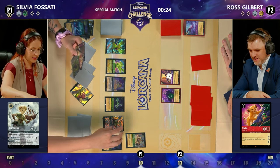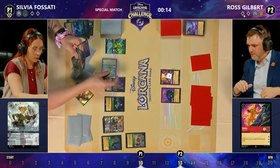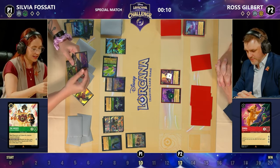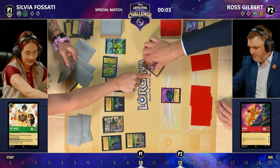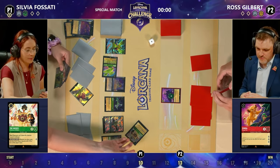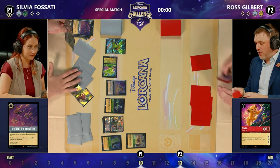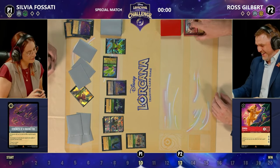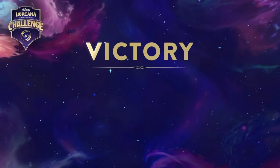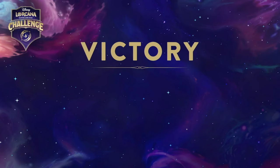The Muses enters the board for Sylvia — so many cards she's starting a second row. We are so close to the end of the game. It's going to sing Strength of a Raging Fire, removing the broom — definitely the right decision, as that would enable another draw for Ross. The Muses bounces the Maleficent back into Ross's hand. Ross extends the handshake — we've reached the end of our time limit, preparing to go into round four. Well done to both players. Sylvia victorious — that Tinkerbell was the final blow.